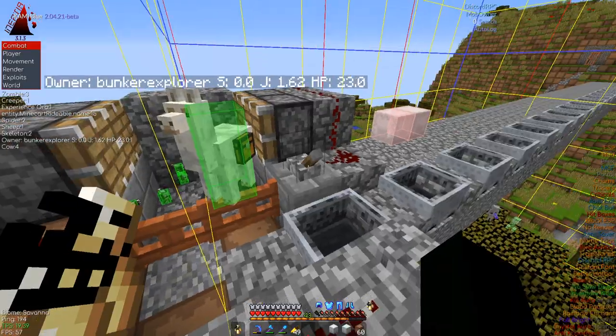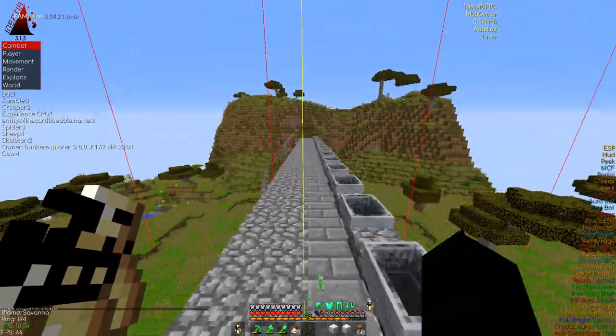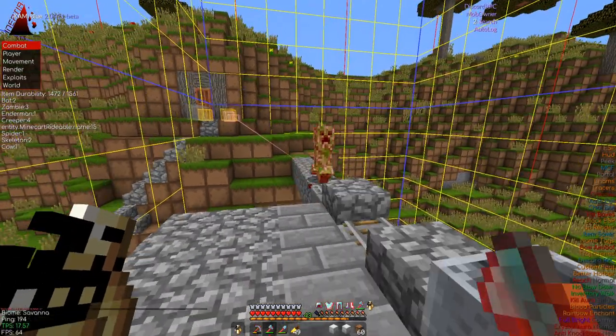Once this is done, you should have something that looks like this: a llama or donkey, some pistons, and minecarts with slabs in between.